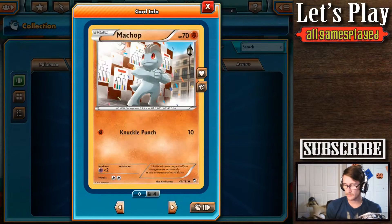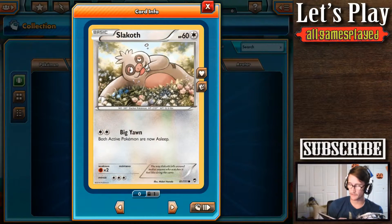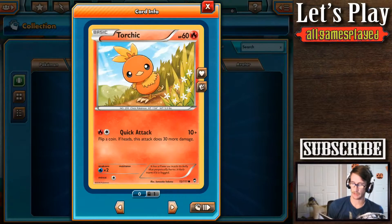We got Bellsprout. We got Machop. Pancham — this is a different Pancham. I like the other one, though. Scyclaw. Torchic. Torchic.